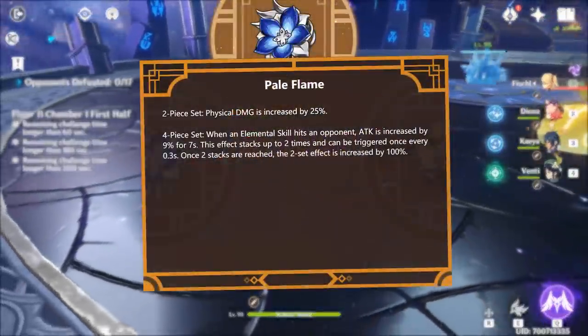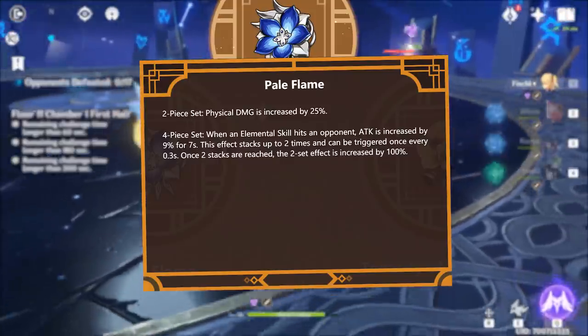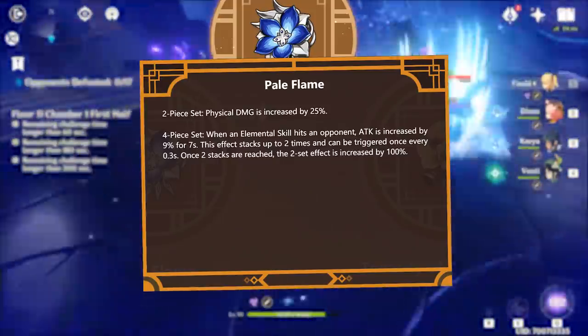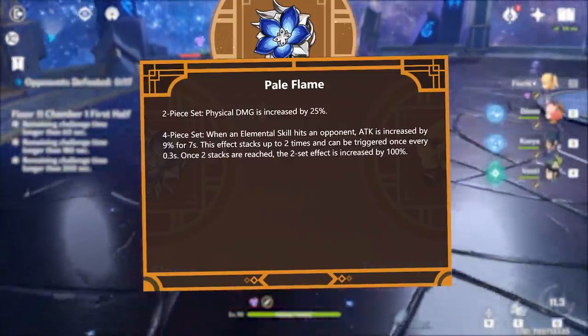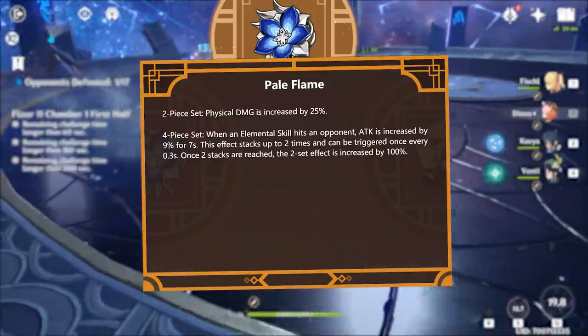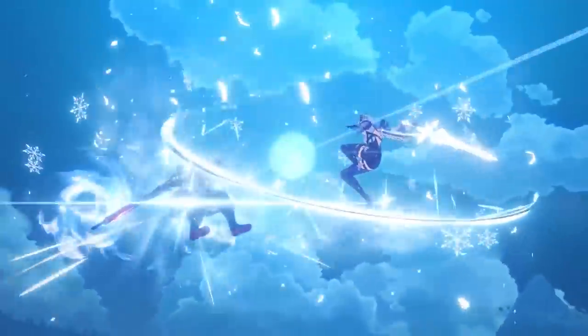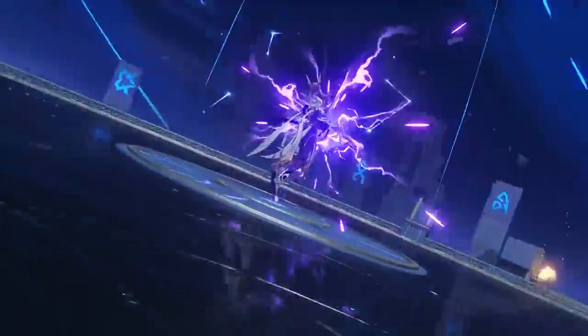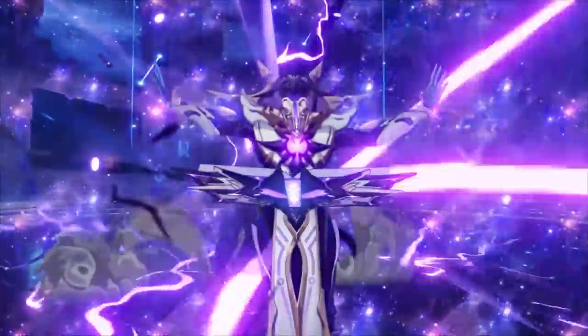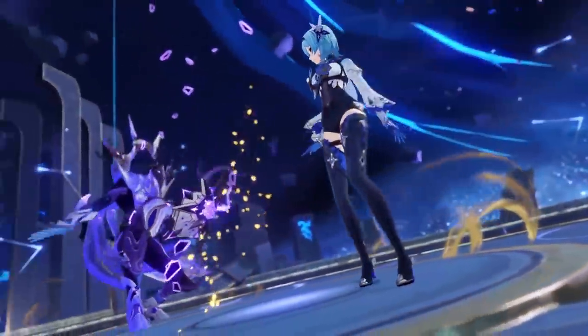The Pale Flame set is a lot more interesting and widely applicable. The most obvious characters that come to mind are Razor, Physical Fischl, Rosaria, and Zhongli if you build him as a main damage dealer. And let's not forget Eula, showcased as a mix of Cryo and Physical damage dealer. We still don't know officially what the cooldown of her elemental skill will be, but it wouldn't make sense to release this artifact set if it didn't synergize with the new character.